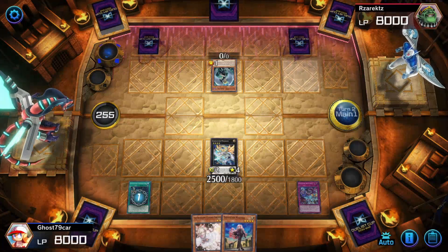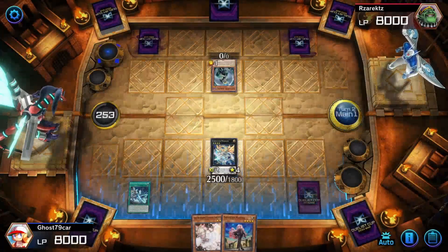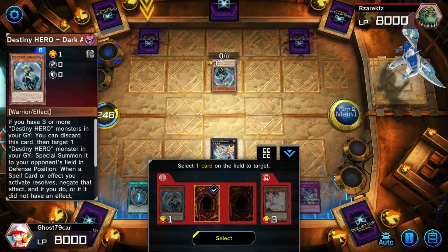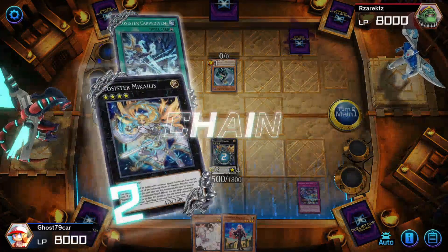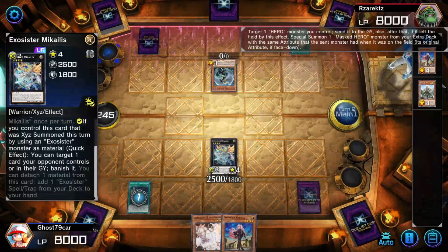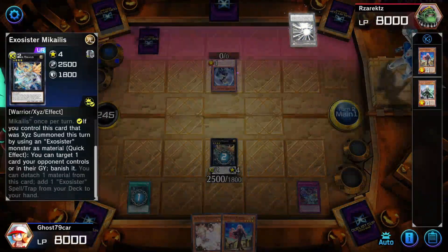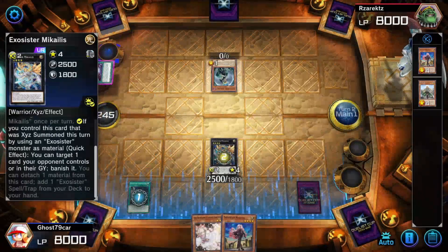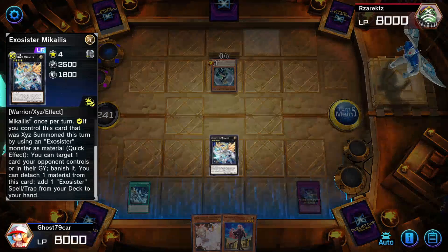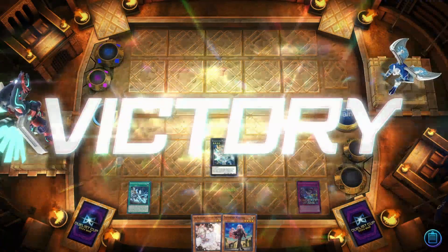I don't really play Hero decks and I haven't really played against them either. Pretty much what I did with Mikolas — whenever you special summon her, she can banish one card on the field. And that's it — problem solved. GG's.